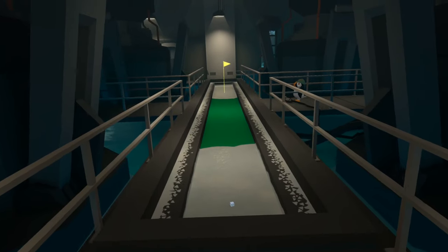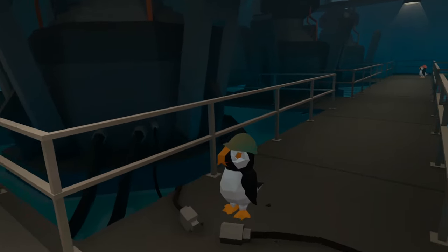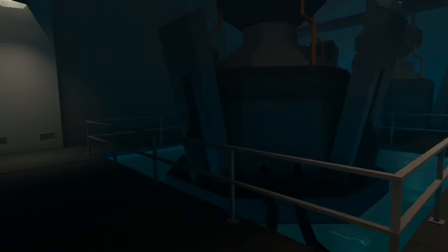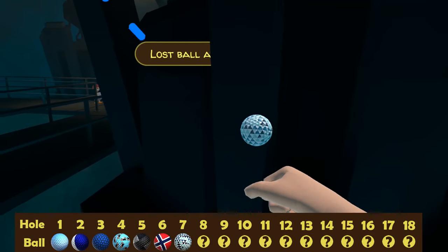Ball number seven is again inside this reactor room and that's the particular reactor we want to be heading towards. So go past this little guy, take a left and then take a right, and down there by the reactor is ball number seven. That's probably one of my favourite designs, that one.